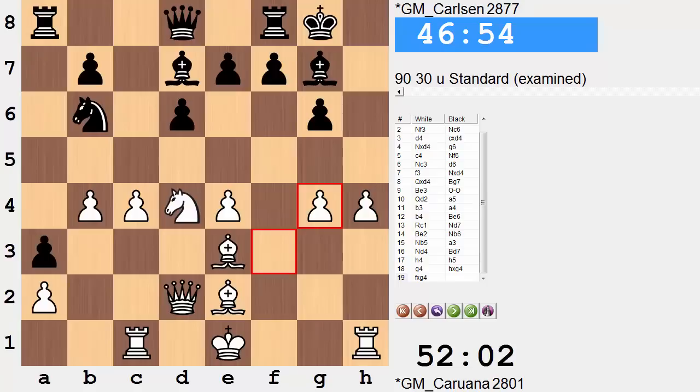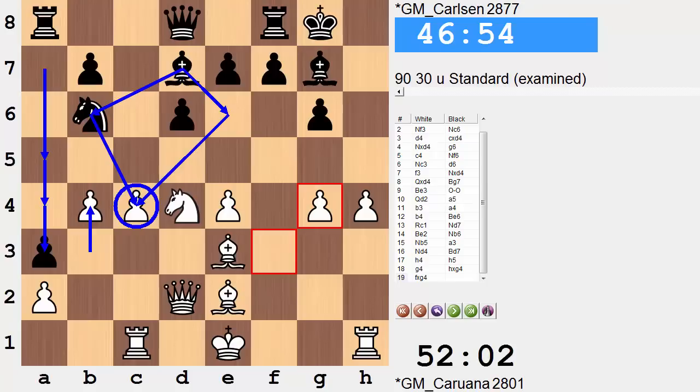We saw a lot of action early on on the queenside with these pawn advances and some pressure on the c4 point. But now the attention — we have to pay a little bit more attention to the kingside. One wrong slip and that could be it. Primarily for black, they are the side who has to be much more cautious, with the rook ready to become active on the h-file after an h5 break. So black needs to strike, do something active here, be direct with play.